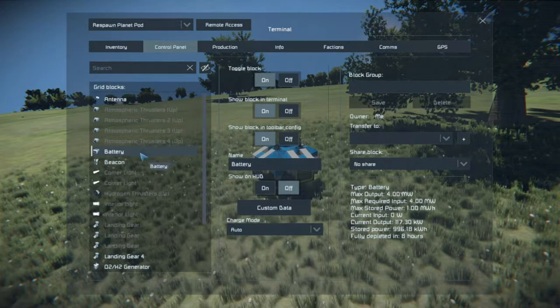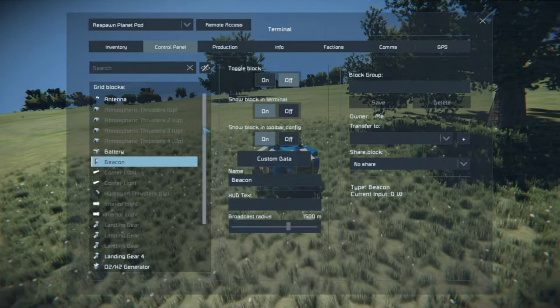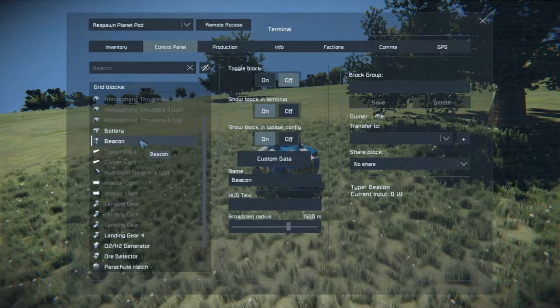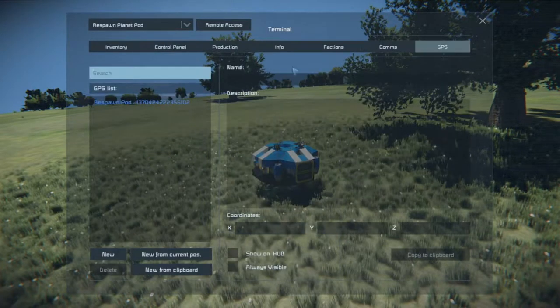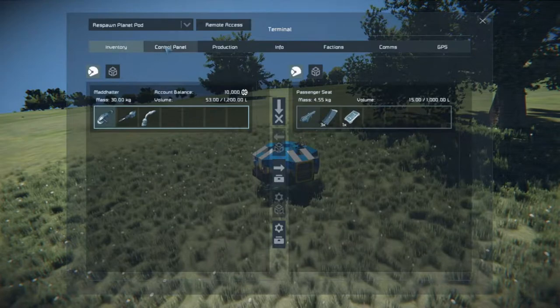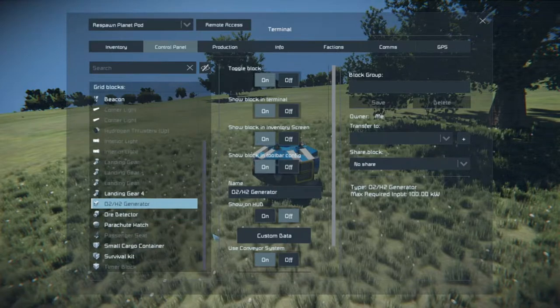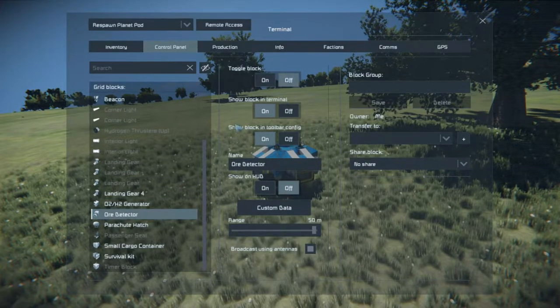Go through the grid blocks one by one to see what you can turn off to save power. The antenna is on and using quite a bit of power, so turn the broadcast radius down first and then shut it off - that's a good habit. Check the battery - looks like we've got eight hours, and hopefully better after we turn some of the rest off. The beacon is like a GPS location, and the pod is already marked with a default GPS location the game gives you automatically, so we don't need the beacon. O2 generator and ore detector - don't need those on either.